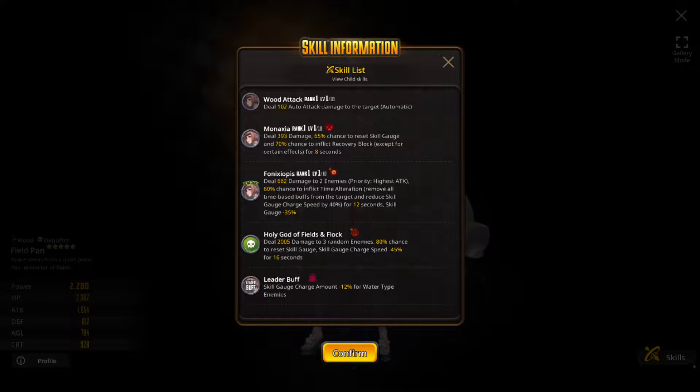She deals some damage, resets skill gauge, and has a 70% chance to inflict recovery block - which I think blocks regen and healing. Her time alteration ability can remove all time-based buffs from a target and reduce the skill gauge charge speed by about 40% for 12 seconds.